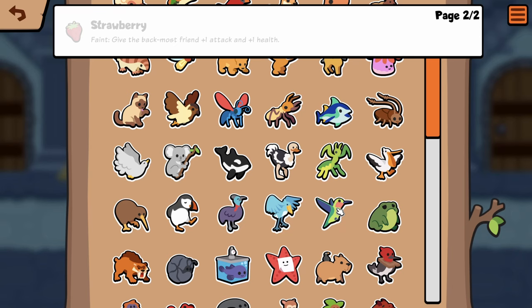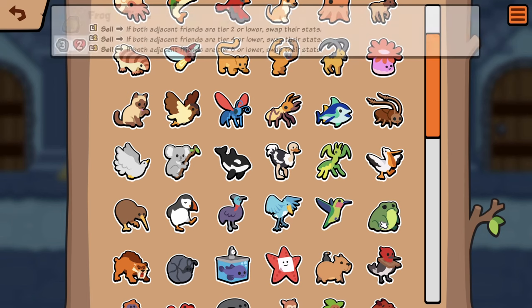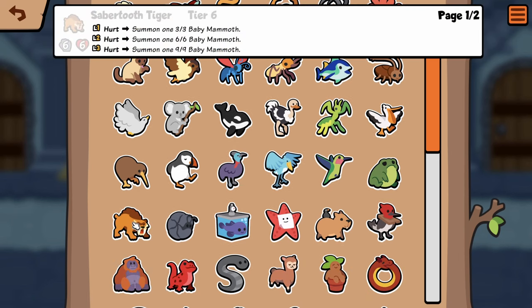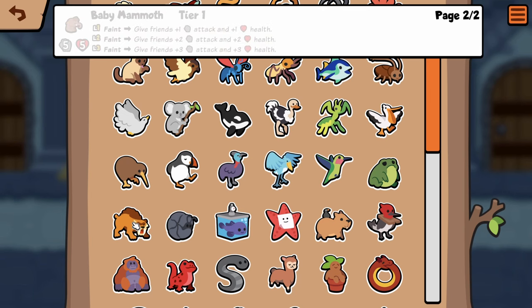Strawberry now has an ability: faint, give the backmost friend plus one plus one. No way — strawberry has an ability now! That's so hype, that means strawberry is really good. Frog the same. Saber Tooth — summon one 3/3 baby mammoth. What's a baby mammoth? Give friends plus one plus one — wow! So you can hurt Saber Tooth, get a baby mammoth that also adds a new secret pet, and then pill it.